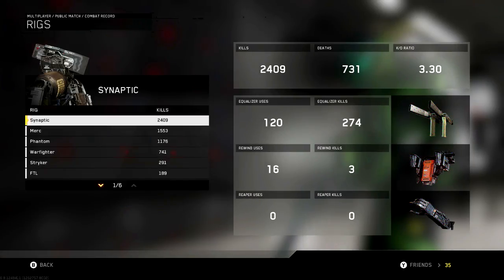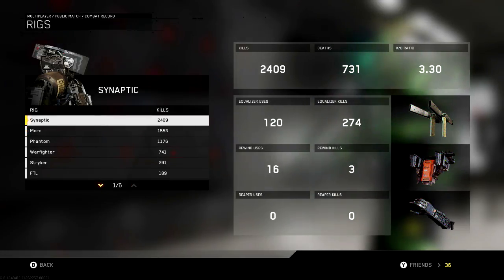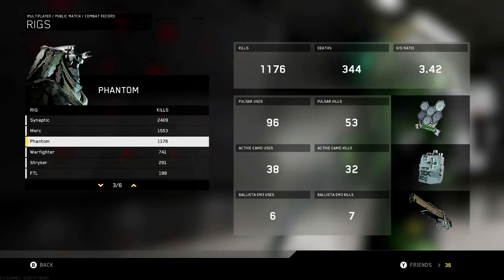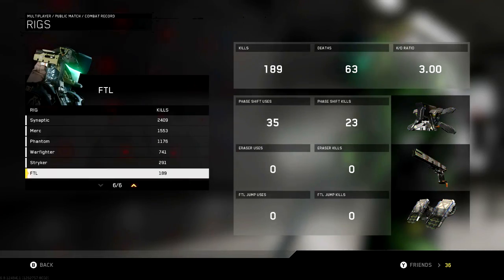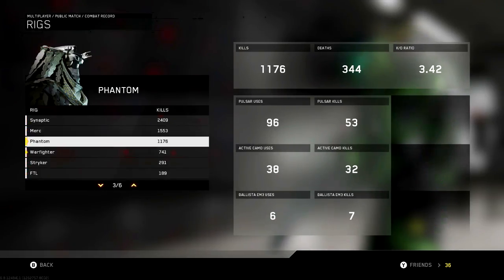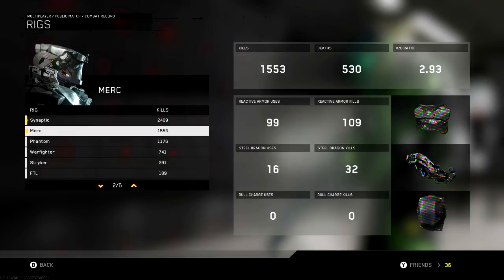For rigs, Synaptic is number one — nothing too surprising. I've got the skinny bot as my most used ability; that's kind of funny. The skinny bot is actually banned from competitive — you can't use it in GB ladders at all, along with the OSA, which are the two major banned things. Then I've got the Merc, the Phantom, Warfighter, and FTL is actually my least used rig. I'm surprised by that. I haven't used the Eraser once — I've gotta give it a try. I used it a ton in the beta but I think they nerfed it. The Phantom has a 3.42 KD, so maybe I should use it more.